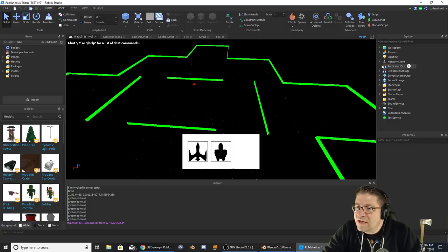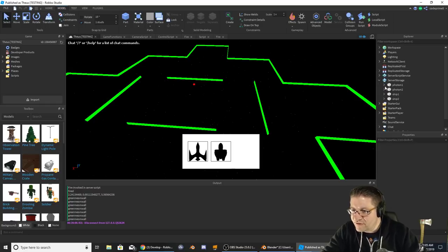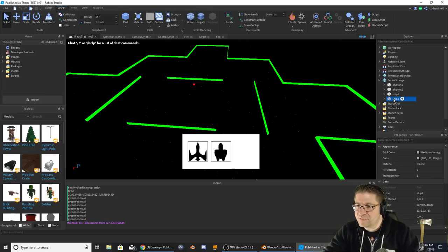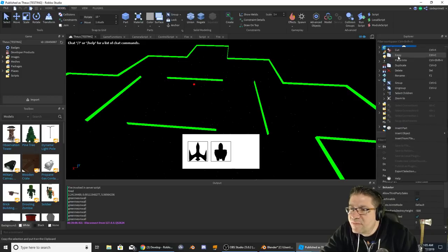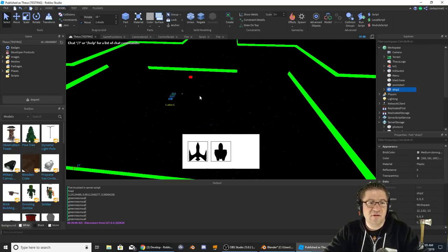So to get a comparison of what this thing looks like, I'm going to open up my Server Storage and pull Ship Two into the actual workspace — Copy, paste into workspace. Here, this is what it actually looks like.